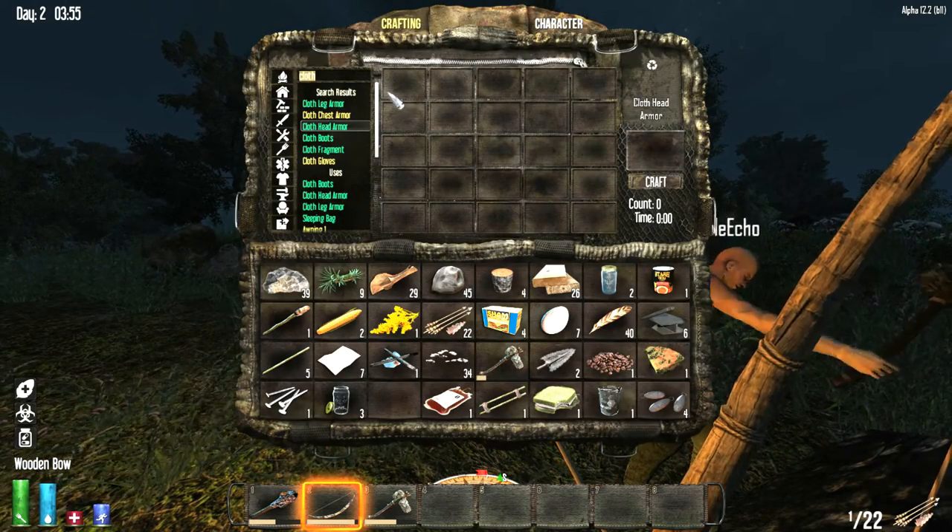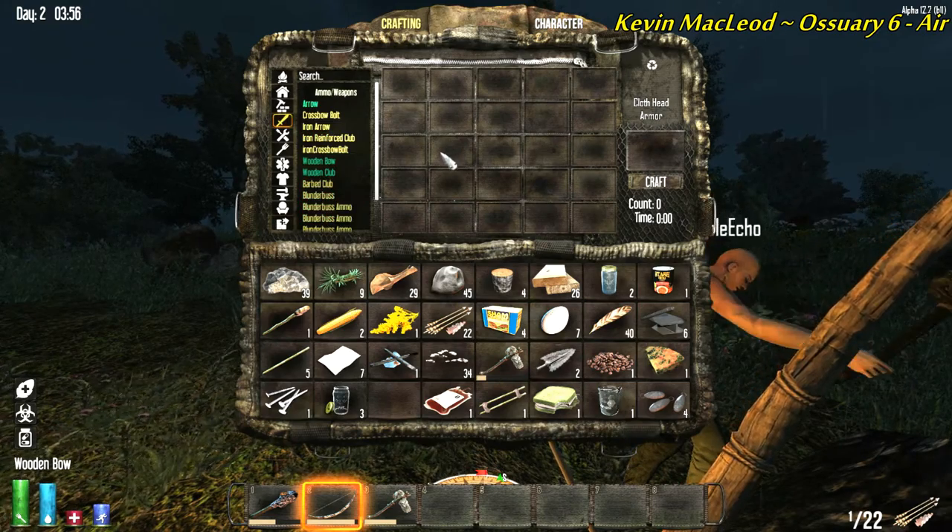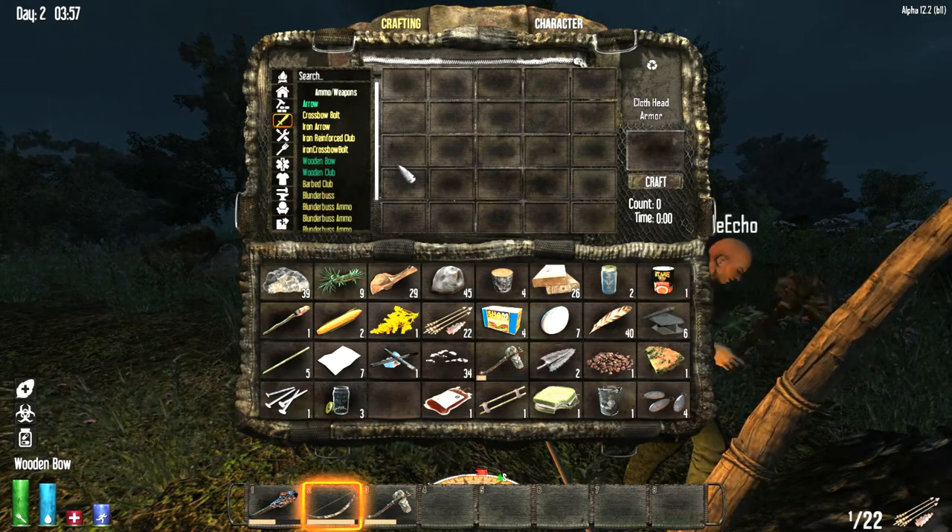If you make a blunderbuss, then you know, there you go, you can make your ammo. Well, I need potassium still, but...